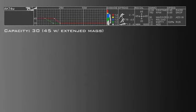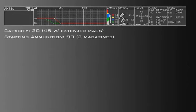It houses a 30-round magazine, 45 with the extended magazines attachment. Without Scavenger Pro, it comes with 90 rounds of extra ammunition, basically giving you three extra magazines when not extended. This lack of starting ammo can be a nuisance, but it is easily compensated for with Scavenger or dual mags. Also, the AK-74U is quite popular, so you can also pick up ammunition from the ground.